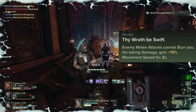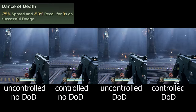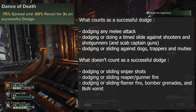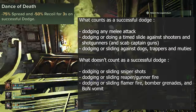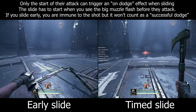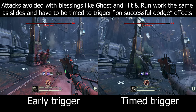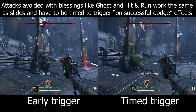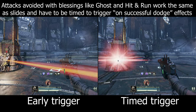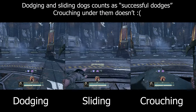On your way to the mandatory Thy Wrath Be Swift — which makes you immune to all stuns, not just melee stuns — you have to pick up Dance of Death, another vital tool to the Bolter magdump playstyle. Like all unsuccessful dodge talents, it will activate upon dodging any attack that isn't gunfire from heavy gunners, reapers, snipers, flamer fire, bomber grenades, or the Beast of Nurgle's vomit. Sliding to dodge a net, mutant, or dog will also work. Sliding against shooters and shotgunners will also work, but the slide needs to be timed. Crouching under a dog pounce also doesn't work.